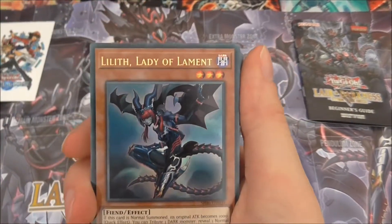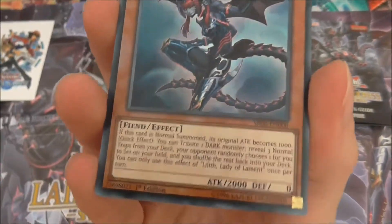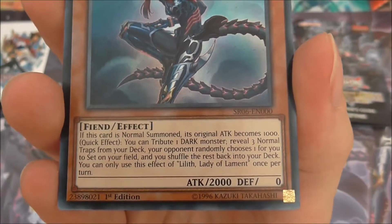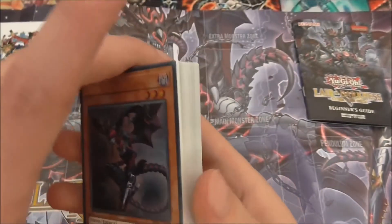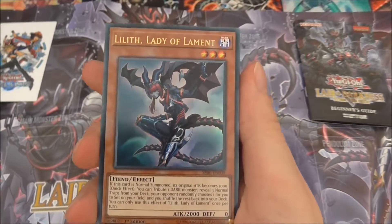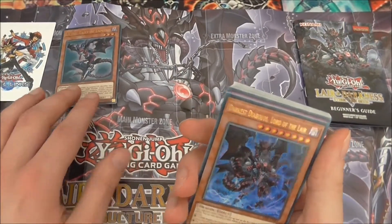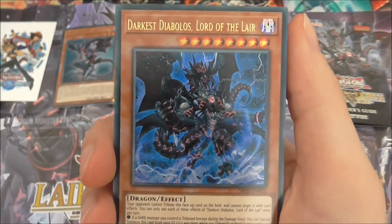First off we have Lilith, Lady of Lament. This is probably the main new card from the deck — she's effectively your dark searcher and helps you get out your traps. If she's not summoned, her original attack becomes 1000. Quick effect: you tribute one dark monster, reveal three normal trap cards from your deck, your opponent randomly chooses one for you to set on the field, and shuffle the rest back. You can only use this effect once per turn — it's basically a normal trap card searcher. This definitely helps get out your virus cards, so it's a pretty good searcher.